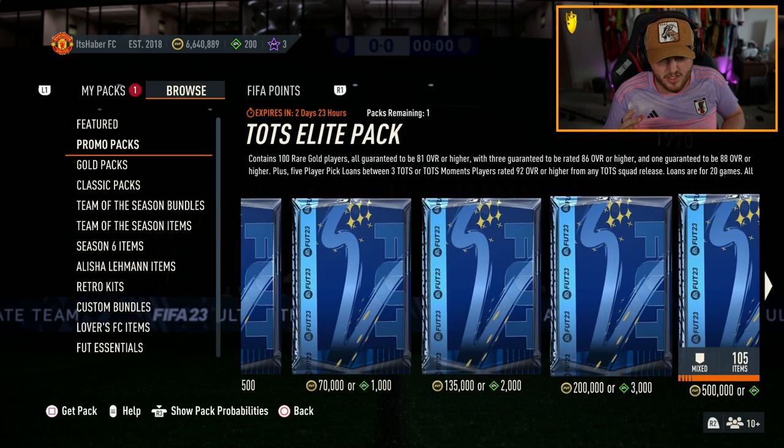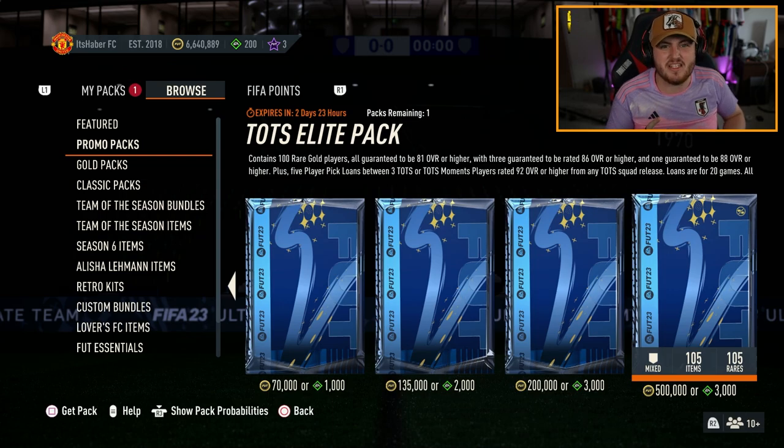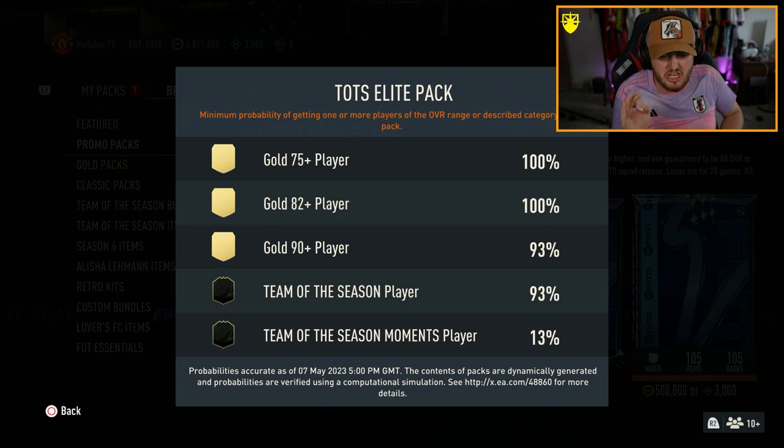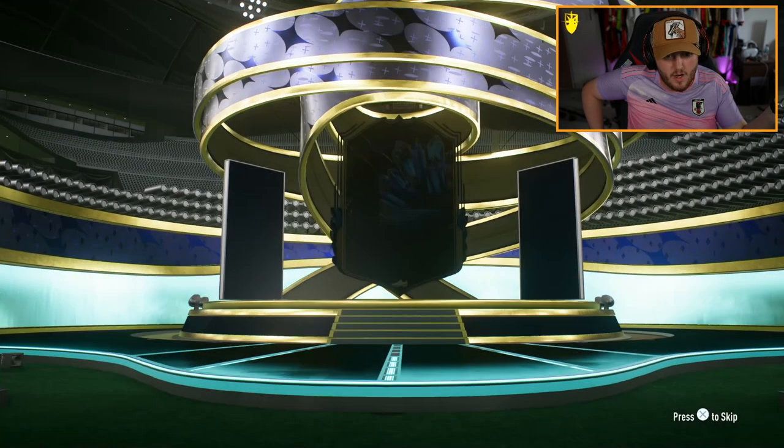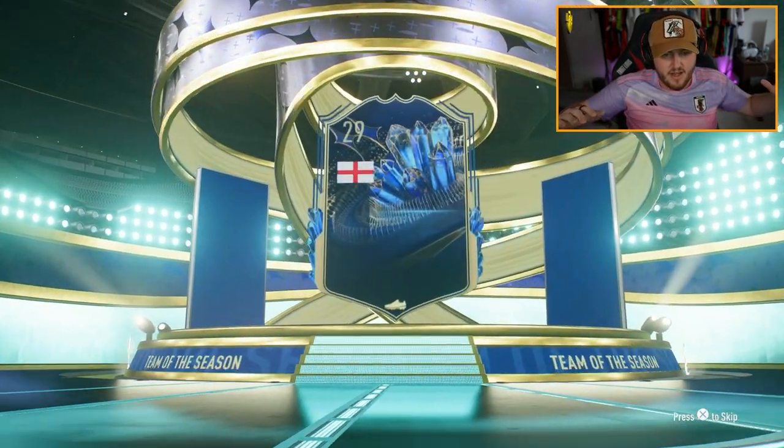We also have another 500k pack in the store — 3,000 FIFA points added. These have a 93% chance of a Team of the Season. I'll be shocked if we don't get one. Maybe a couple in one pack would be very nice as well. Big nation — English left wing.